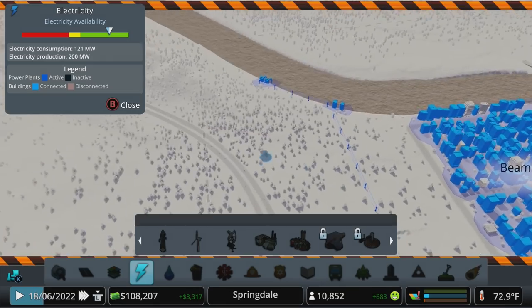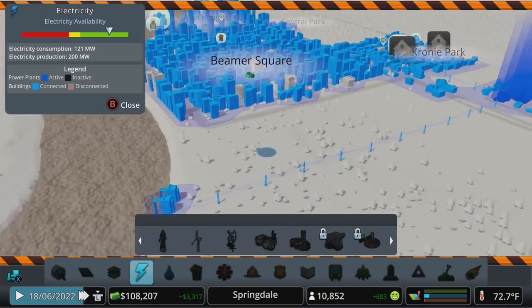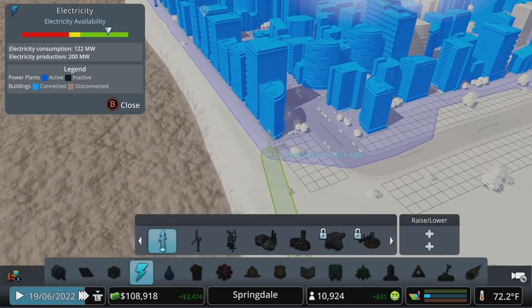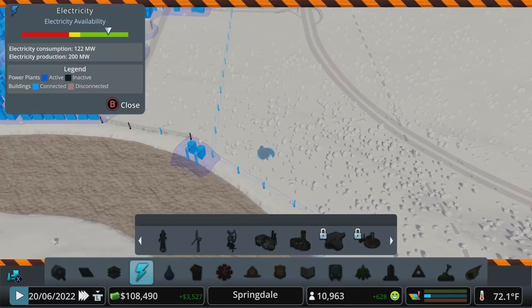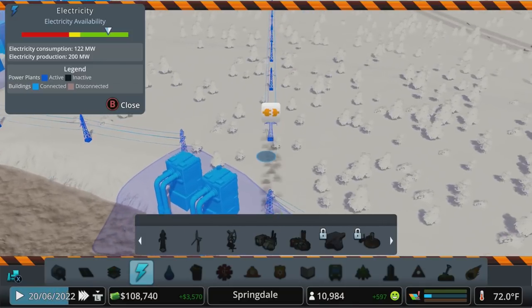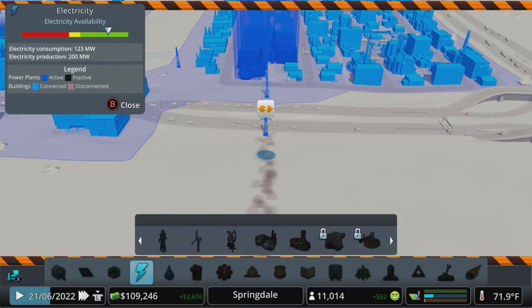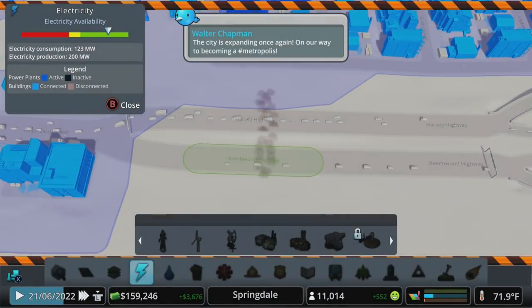We do still need these heading over to our water area, though we could kind of connect it over this way to clean up our landscape a little bit. Let's do that, and then we'll come in here and clean all this up. Oh — we hit 11,000, excellent!